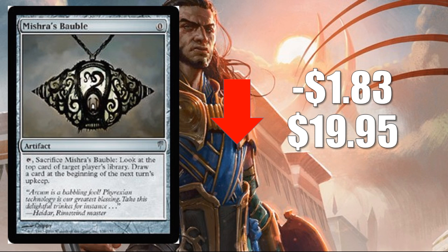Number four: Mishra's Bauble, down $1.83 to $19.95. This one continues to slide, maybe not as fast as it should. We know on November 17th Iconic Masters comes out, and this card is in it at the uncommon slot. It's an awkward time period because players still need copies to play in tournaments between now and then, so you're not seeing as dramatic a drop as maybe this card really should be going through. This card is still going to bottom out — probably down to at least a $4 or $5 card, maybe even less, once Iconic Masters hits shelves. If you don't have to pick up copies, I would certainly wait.